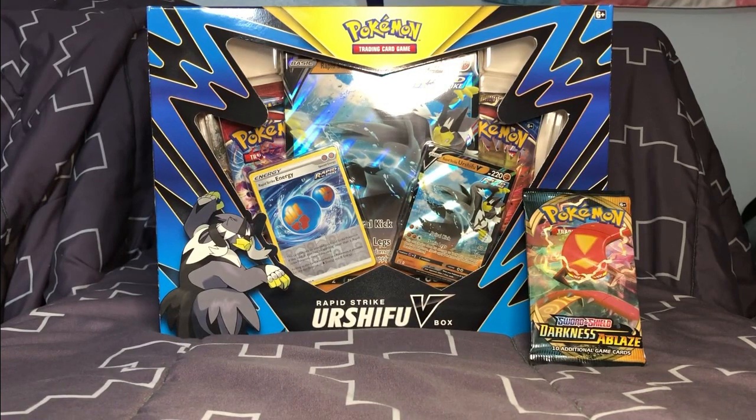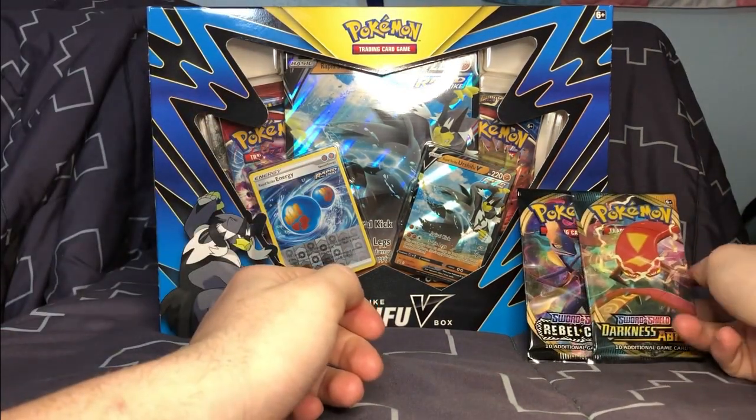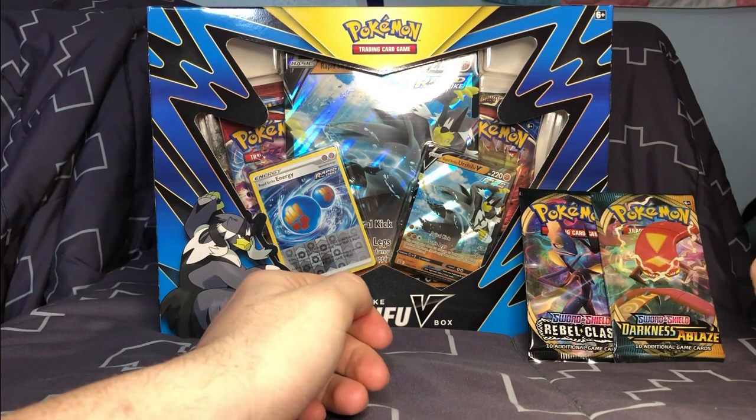Hey, what's up my Saints and Synods — Demon's Synod here again back with some more Pokémon card opening. Today we're opening up a Rapid Strike Urshifu V-Box and two extra packs of Pokémon cards from both Sword and Shield: Rebel Clash and Darkness Ablaze.